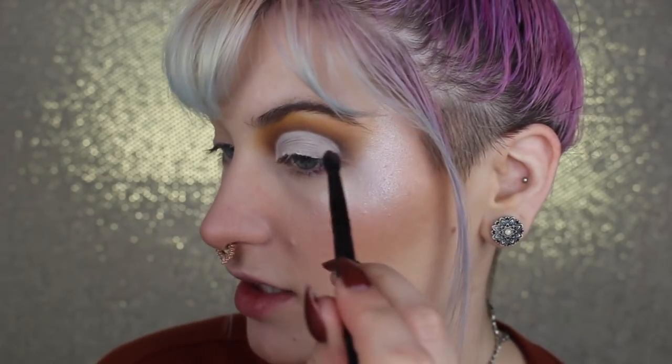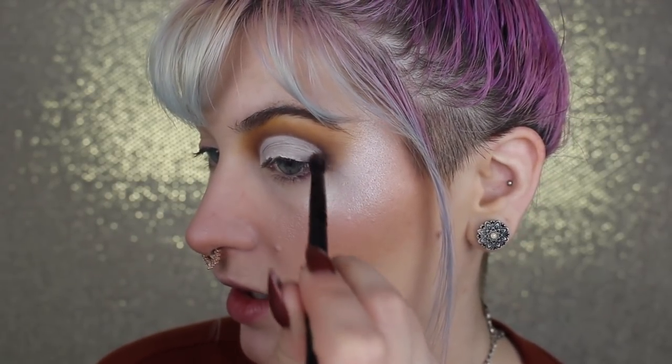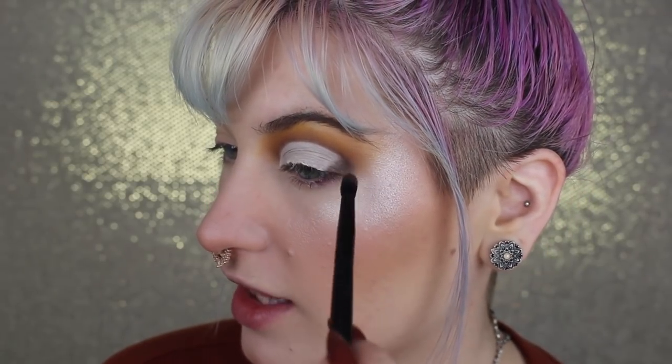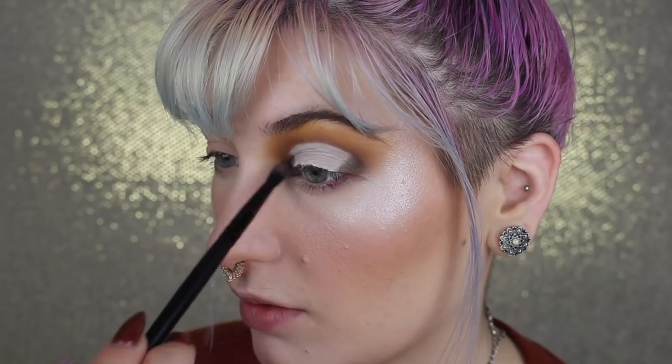Now that I have it cut the way I want, I'm going back in with Acorn — that darkest color — and I'm going to start packing some in the outer and inner corners. I haven't fully decided if we're doing a full halo or something a little different, but I have kind of an idea now. The utility people are working outside my apartment complex and they're being very loud — they've been here for days. I'm just taking that second brush to lightly buff the edge where it was getting a little intense.